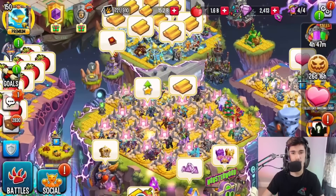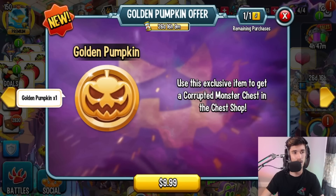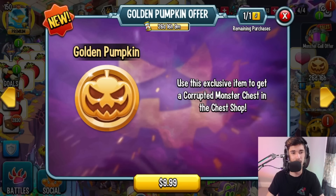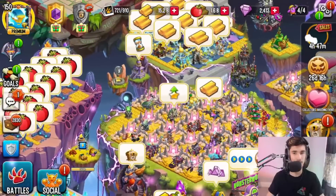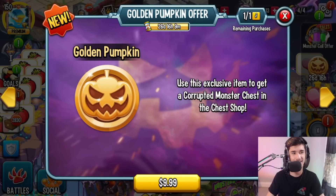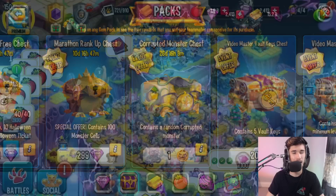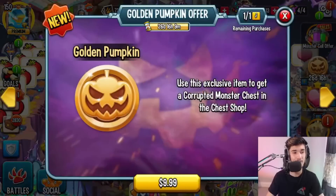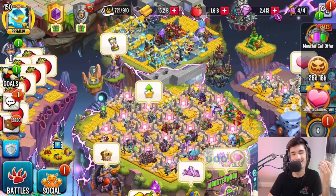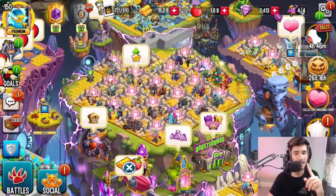One way of getting this token is right over here on the right side of the game — there's a golden pumpkin offer. You can purchase only one of them and it costs ten dollars. I'm not sure why they only have one remaining purchase — you'd think they'd let players buy more since that's how you make profit. Anyway, ten dollars gets you one token. I don't really recommend purchasing it honestly, because ten dollars you could spend on something else.